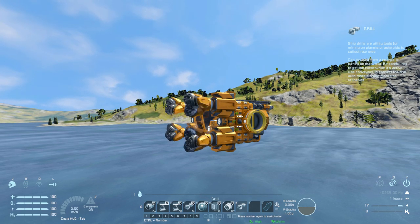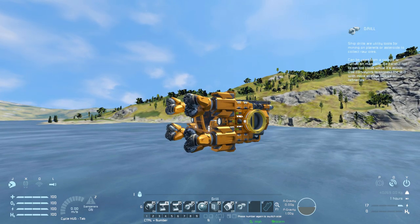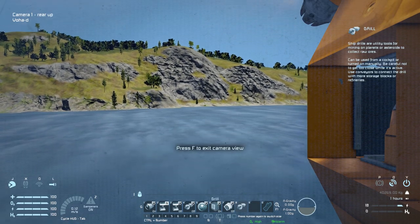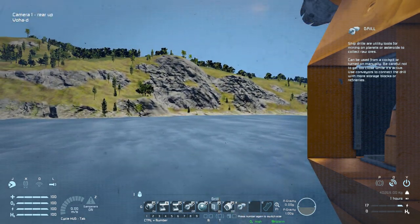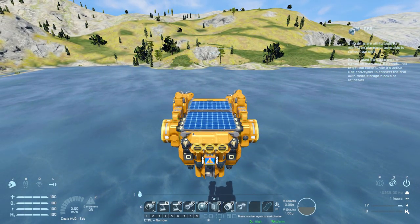Number four is to turn the drills on permanently, although we have number eight if you wish to control them with your mouse. Number five is a camera on the very back. We then have a light button, ejectors, and of course the manual drill controls.